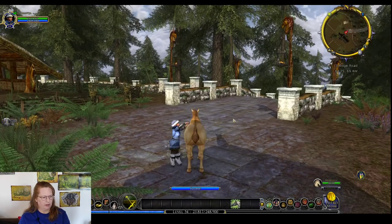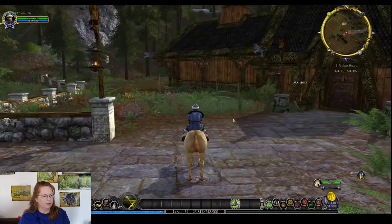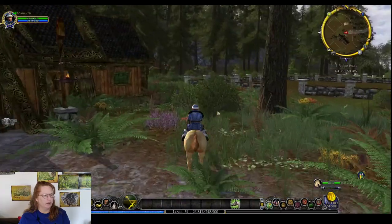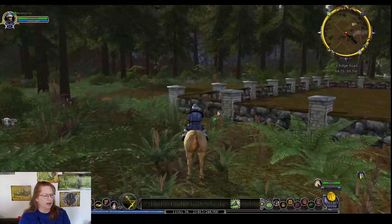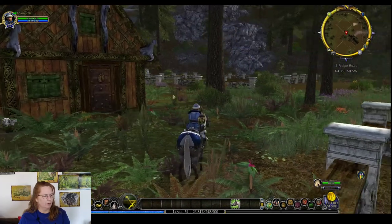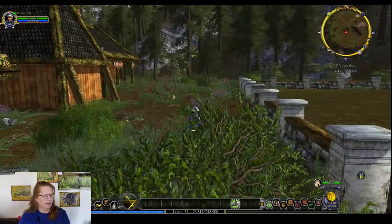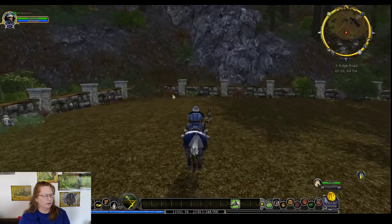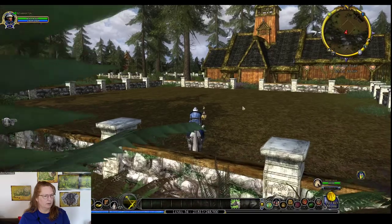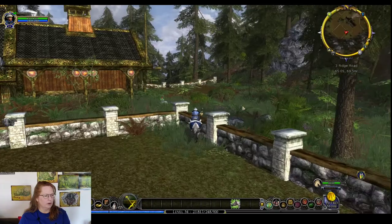Let's check out the exterior. Every time I've come out here it's been dark, so I haven't had a good sense of what's out here. There's the door we went in originally, and then we've got our side door. There's the back of the house over here, and all sorts of outdoor areas for decorating, as we've noticed before. Here's a longer view of the house.